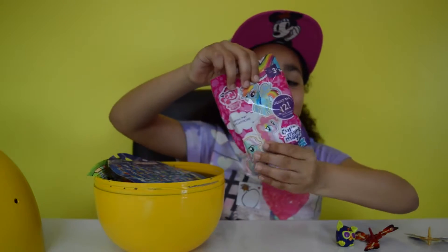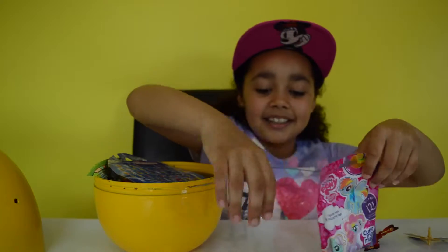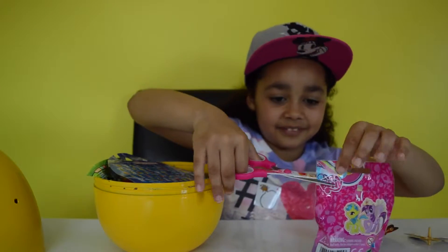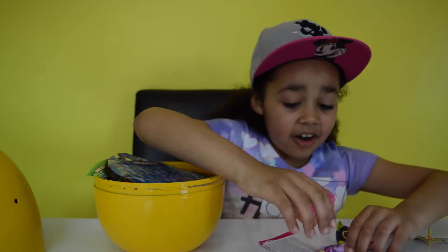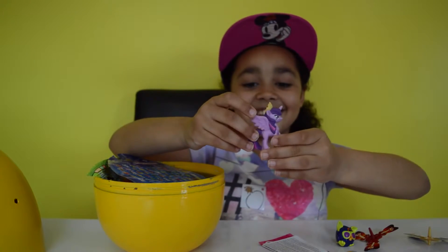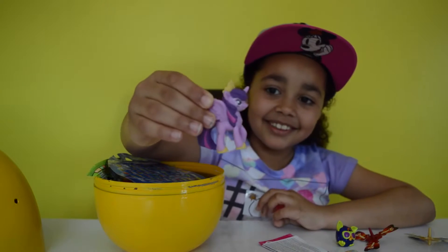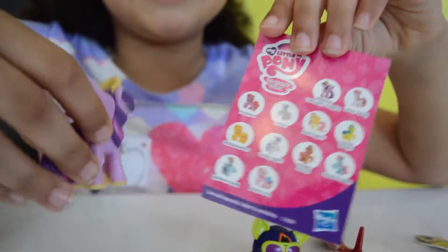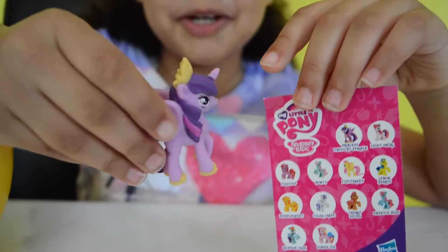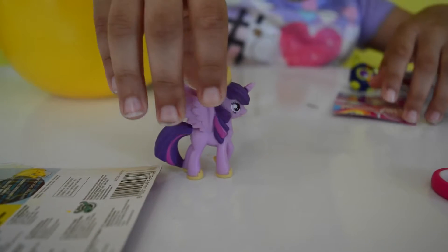Wow guys, it's My Little Pony! Let's open it. Let's hope I don't get the same pony I've already got, because that would be a shame. It's Twilight Sparkle — this is definitely a different pony. This is Princess Twilight Sparkle, and there's another Twilight Sparkle on the packaging. She looks so pretty — she's even got her wings and her little shoes. She stands up on all four of her feet.